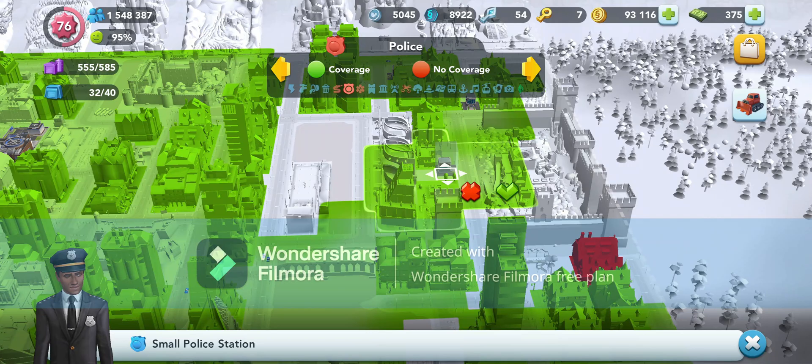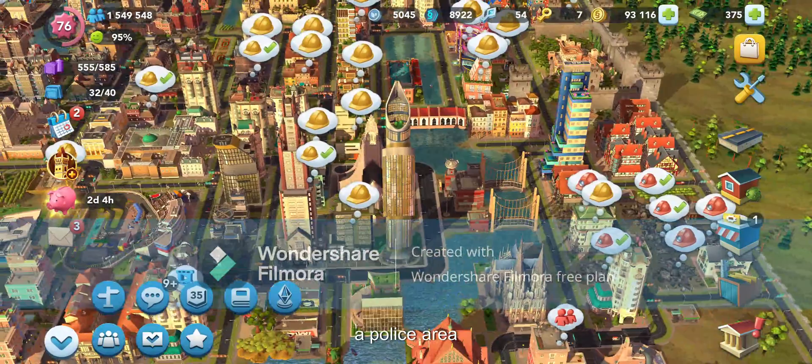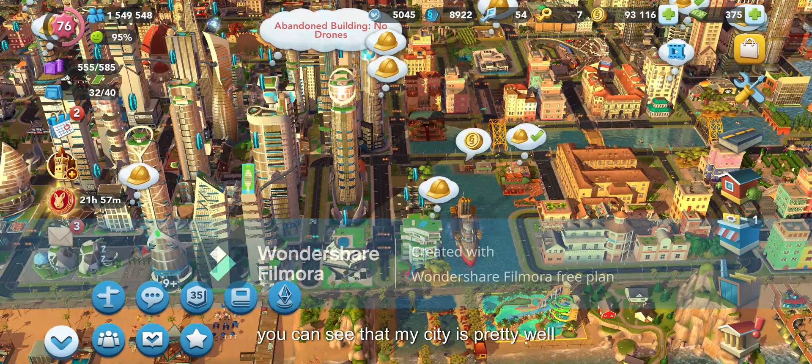Here I'm going to improve the police zoning areas. You can see the areas in green are those that are protected by the police, fire or health. I've just brought one of the houses within a police area.